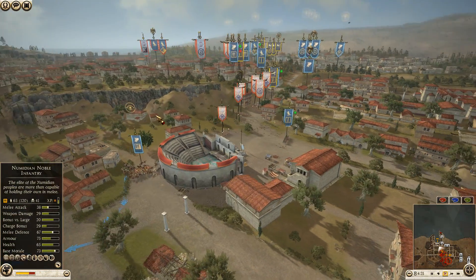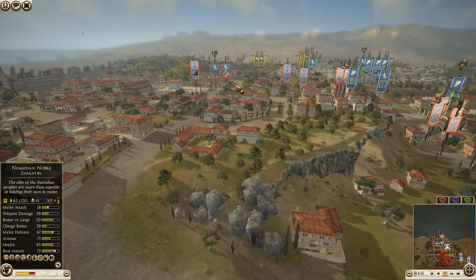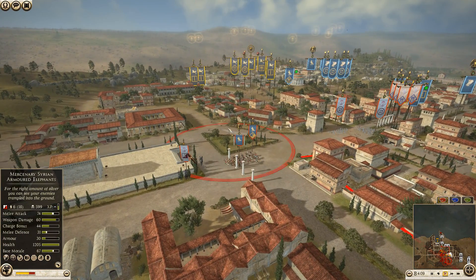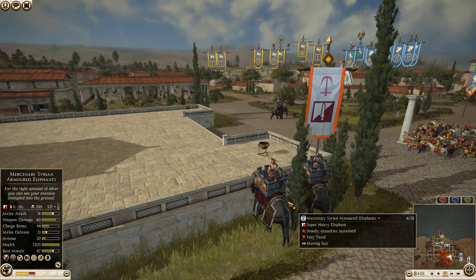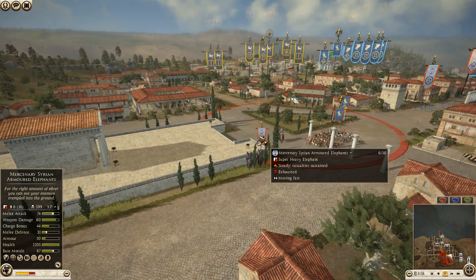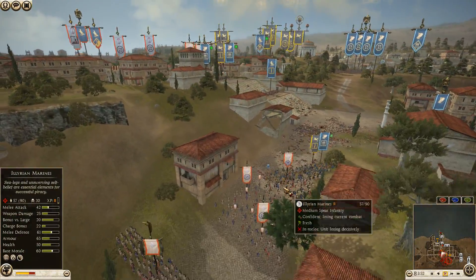Syrian archers are now starting to fire down here — hopefully they'll be able to break through. The cohort are starting to drop. There is a bit of a gap here, so they could send units through. The slave slingers have moved in — there is a gap. He could thin a line up and try and get a rear charge in onto these defending hoplites.